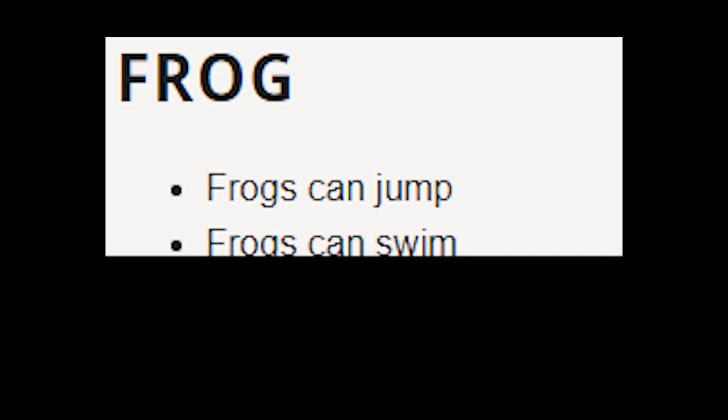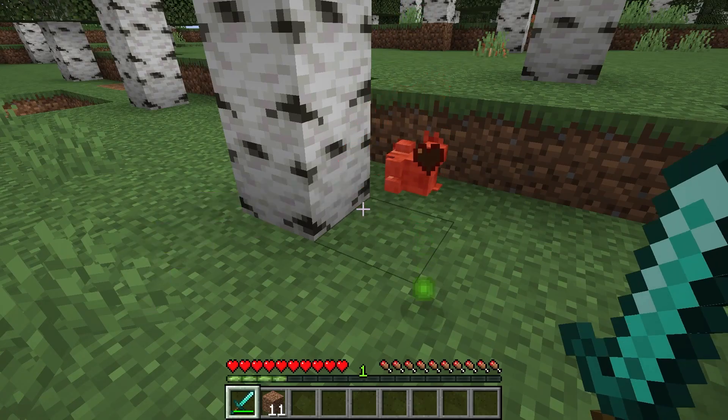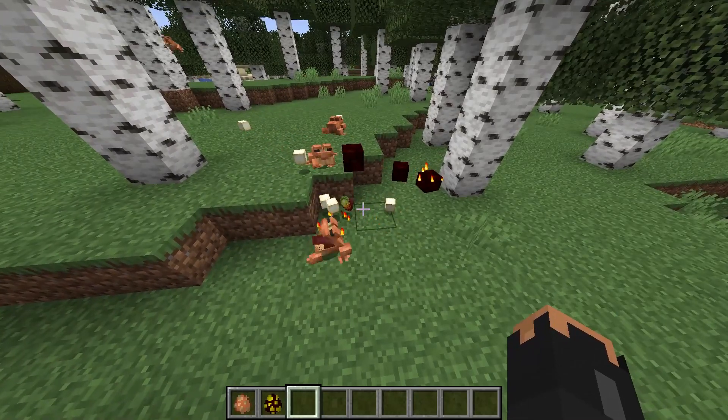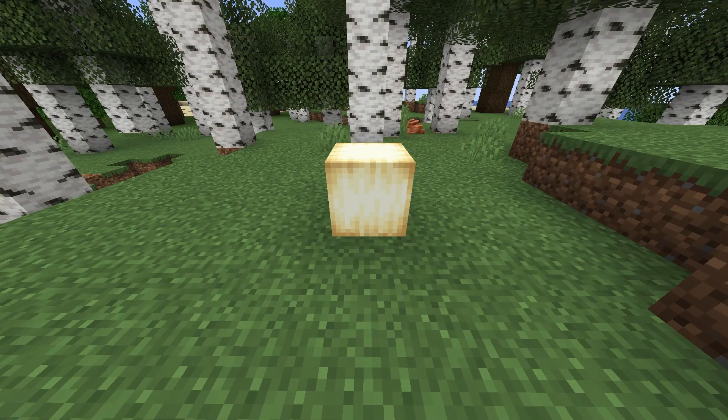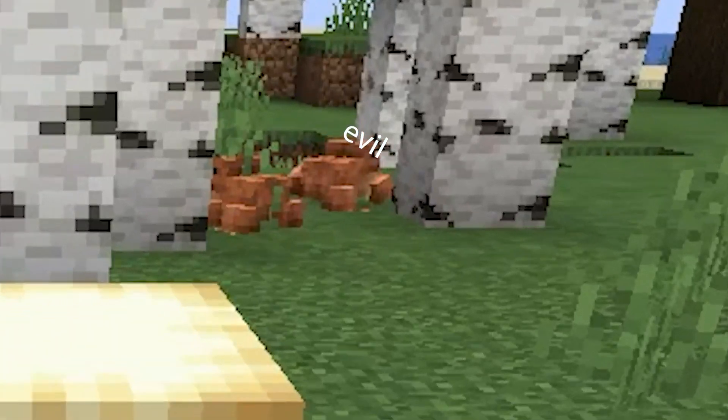Frogs are a thing now. They jump, they swim, they walk on land, and they croak. Also they eat baby magma cubes, which then drops this new light source. I for one am not interested in lighting up my house with frog poo made from small children.